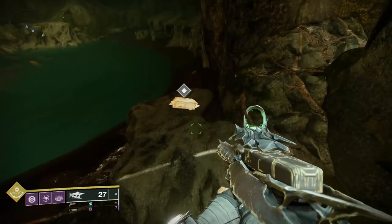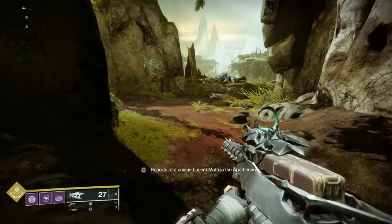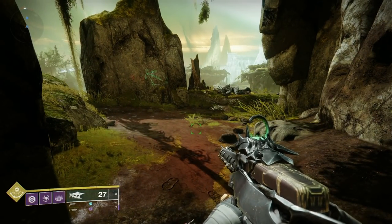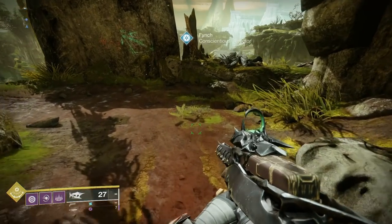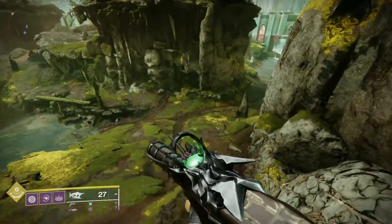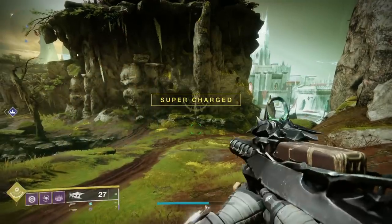Next we're going to do this one. It says reports of a unique Lucent Moth in the Apothecary. Now there are a couple of ways to the Apothecary. But unless you've completed the Parasite Mission quest, there's a teleporter door that takes you there, which is a bit shorter. But this is the way to get there on foot - it's a little bit of a trek. So we're starting from Fynch.